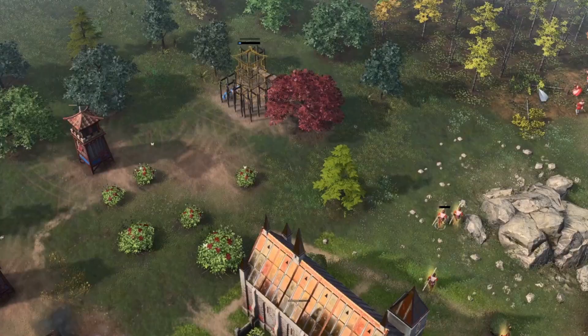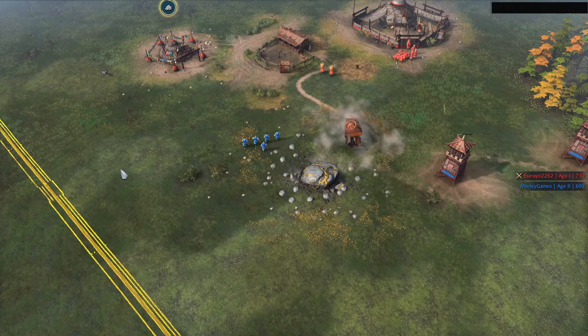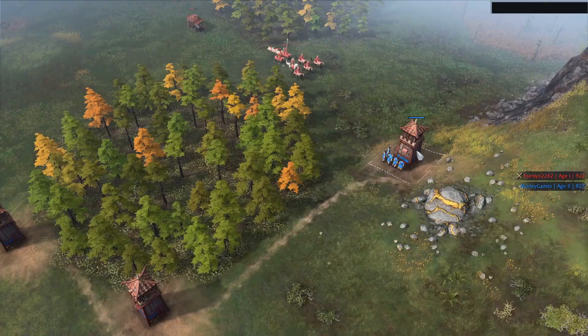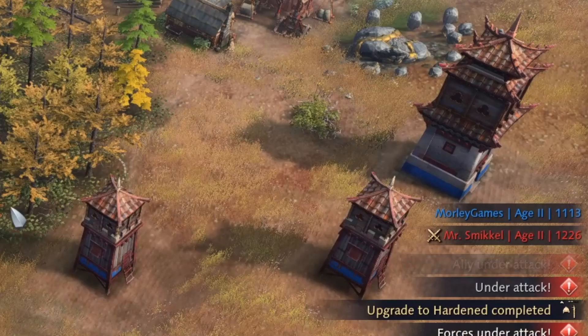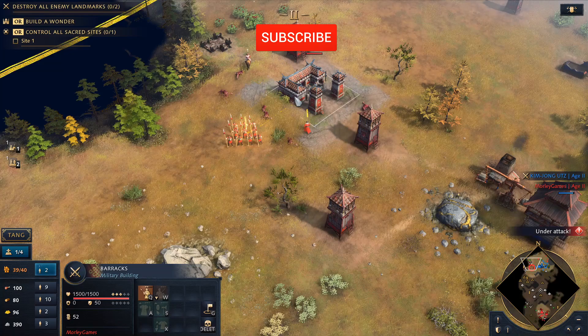The same applies to the longbowmen, which with their extra range compared to normal archers makes it much easier for them to maneuver and pick off your villagers despite your towers outranging them by one tile. The Mongols are also quite a tricky civ to play against as they can easily pack up their buildings and move to a new location, but the good thing is that you're causing delays to their economy and perhaps even villager production if they decide to move the town centre. If they do move, just keep placing outposts on resources to deny them and keep pushing forward. Mass scouts are also a good counter to this strategy, but just add the Fortify Outpost technology to each outpost in order to gain 1000 health and +5 fire armor — this should stop the scouts tearing them down.